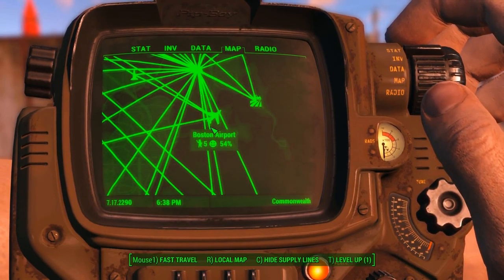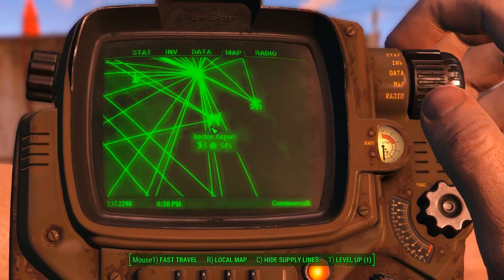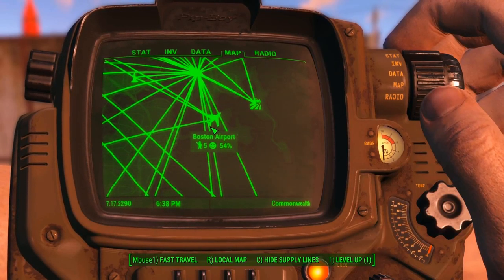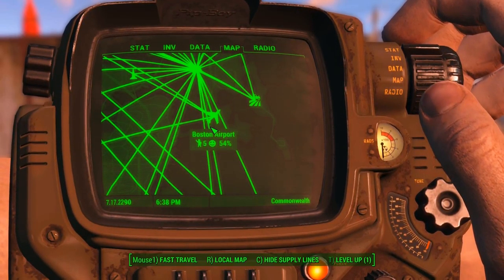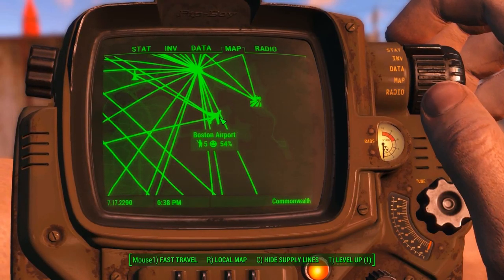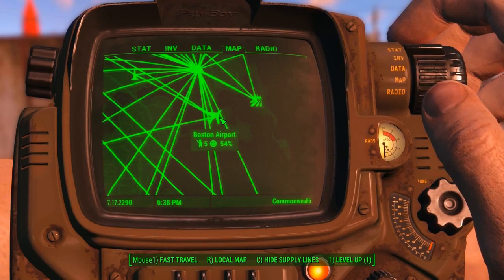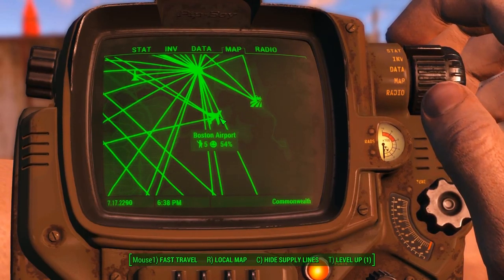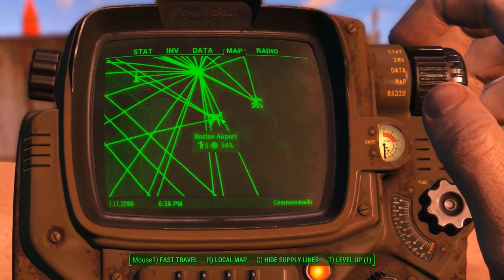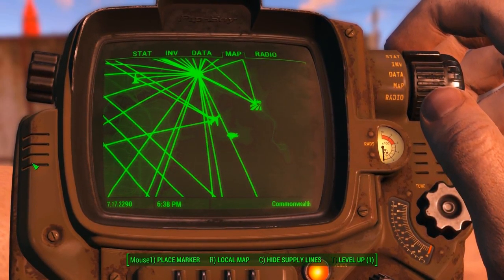I have been sending cows there, so maybe the cows are really happy cows! I thought you only got Boston Airport as a usable workshop if you sided with the Brotherhood of Steel, but I sided with the Minutemen. I didn't kill the Brotherhood of Steel, but I didn't do much with them. But apparently I've got Boston Airport. So I thought, let us move our robots down to the Boston Airport — it's a much better robot hub.